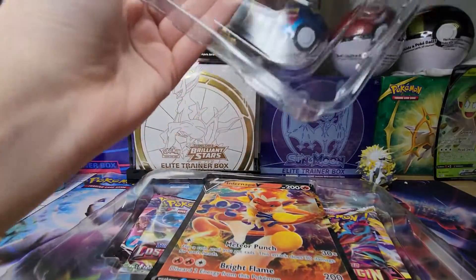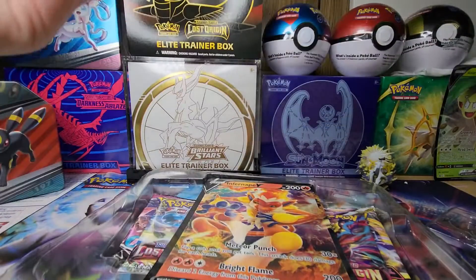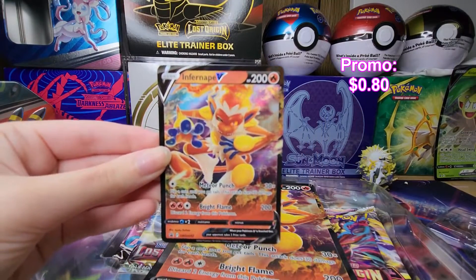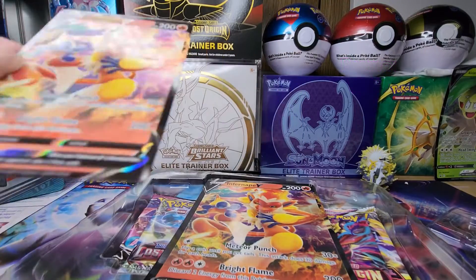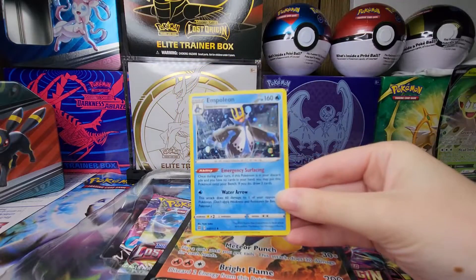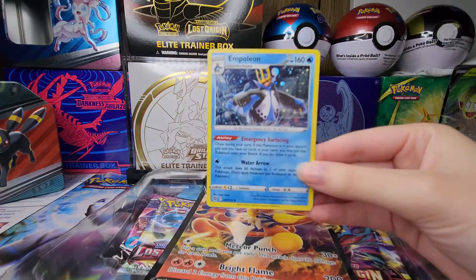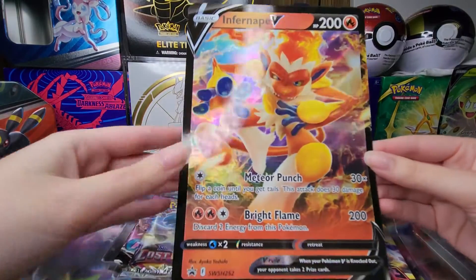Okay, so it comes with two promo cards. Here we got the Infernape V promo card, which is pretty cool looking. And then I have a cosmic holo pattern Empoleon from Brilliant Stars - not a promo card but it's a cosmic holo, which I absolutely love.